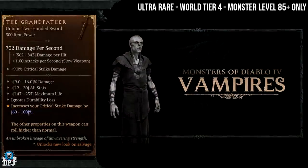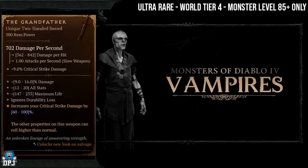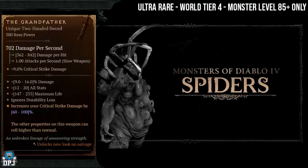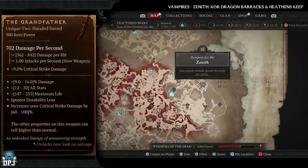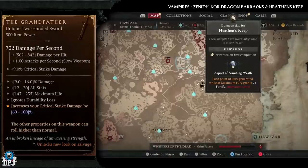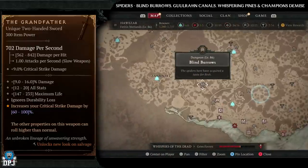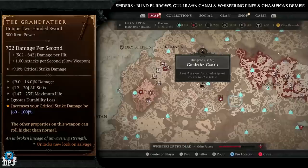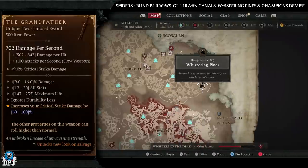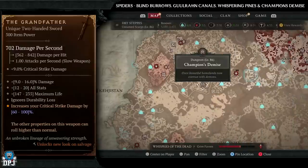Lastly for universal uniques, we have the Grandfather — another ultra rare item. World tier 4, monster level 85 plus. It has increased drop chances from vampires and spiders. Vampire dungeons: Zenith, Core Dragon Barracks, and Heathen's Keep. If I was farming this, I'd pick spider enemies — Blind Barrows, Ghoulrun Canals, Whispering Pines, and Champion's Demise all have massive amounts of spiders. Try and get the magic find modifier on and farm away. Good luck — under 10 people in the world have this.